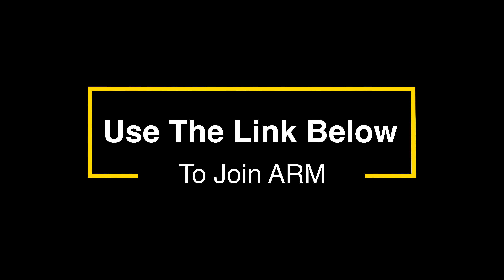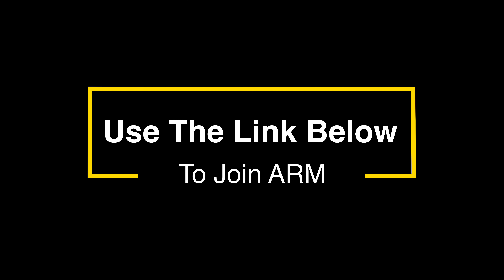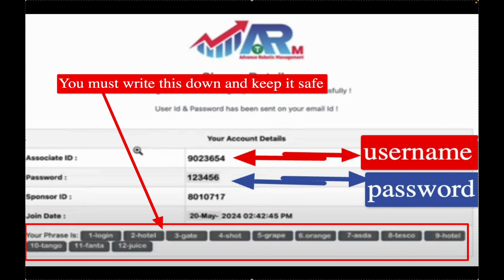When you begin to register with the link below this video description, you will come to a registration screen. Please write down and keep safe your 12-word phrase, your username, and your password. Your associate ID is your username and your password is shown there. Write this down before going to the next stage so that you will have this information to log back in any time.